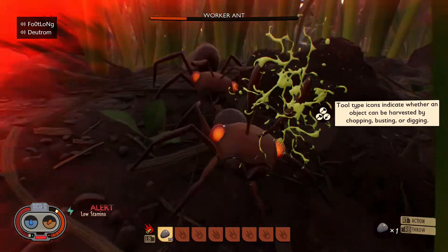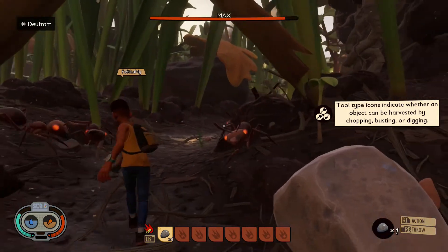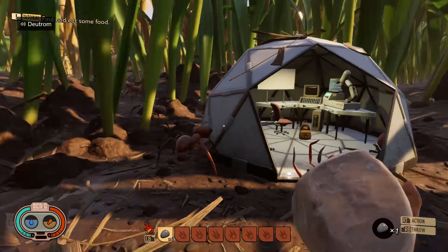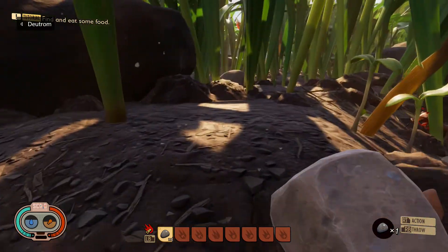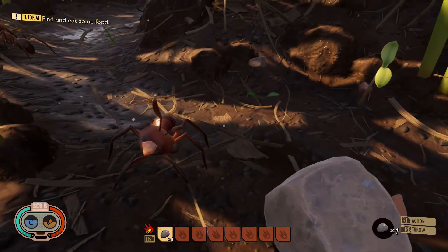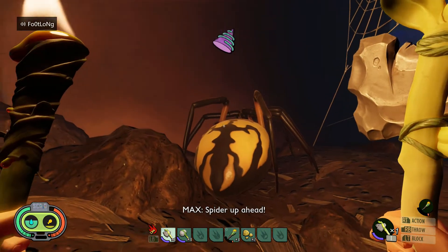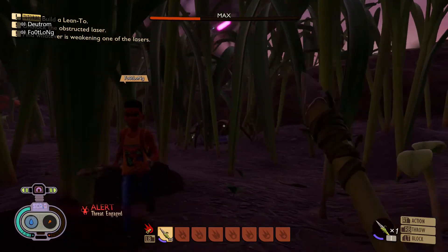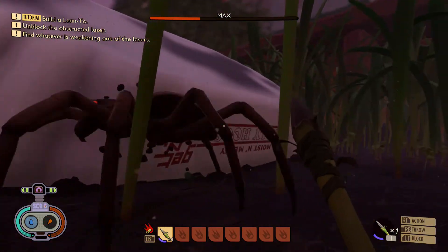Yep, ants. Ants in Grounded work like the chickens in the Legend of Zelda series — if you mess with one of them, you mess with all of them. Normally they're curious, they'll hunt other small bugs, and they'll generally leave you alone, but if you accidentally attack an ant, all ants will attack and destroy you. With spiders too, if you get near their webs and touch them, they'll start patrolling the area. Some spiders are even so big they start to move the blades of grass out of their way, which is pretty terrifying and impressive at the same time.